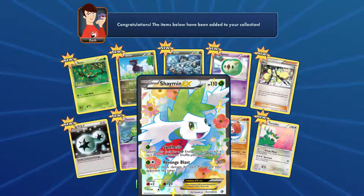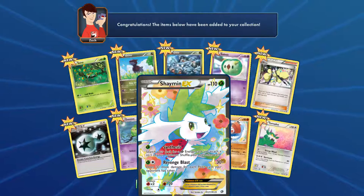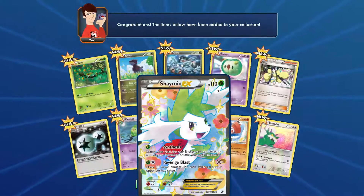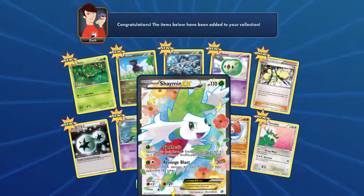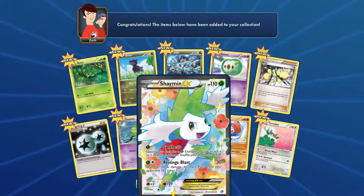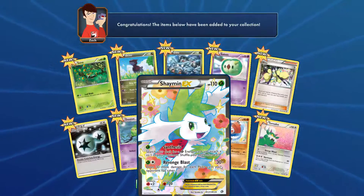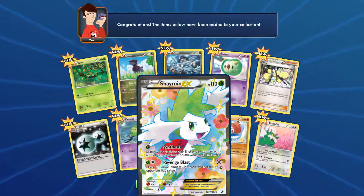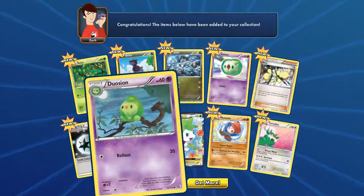Oh, full art Chandelure! This is actually a really nice pull, guys. Its HP is 110. It has Synthesis as an ability, and Revenge Blast does 30 damage for each prize card your opponent has taken. So maximum — about three times five — 150 damage you can do with this card. It's pretty nice.